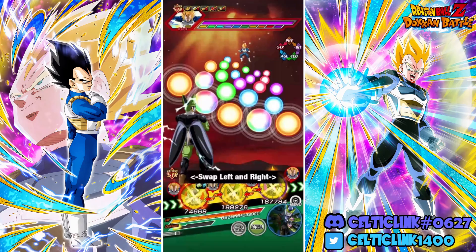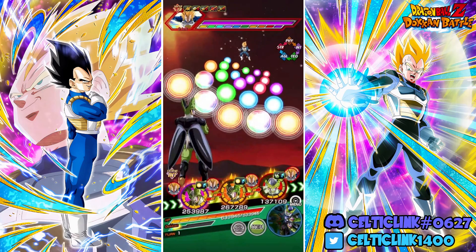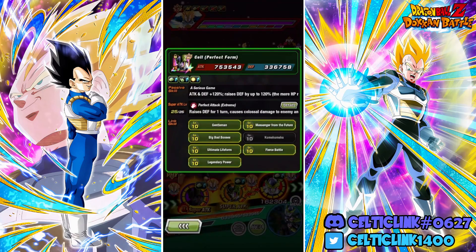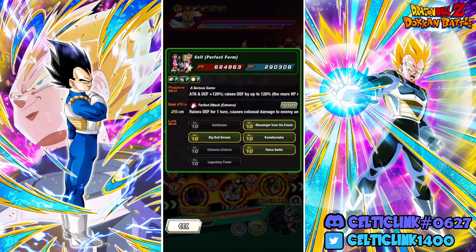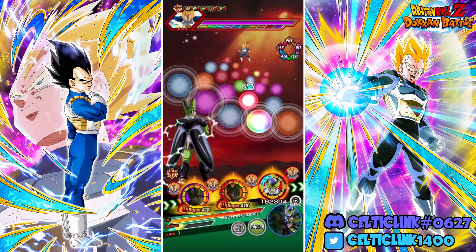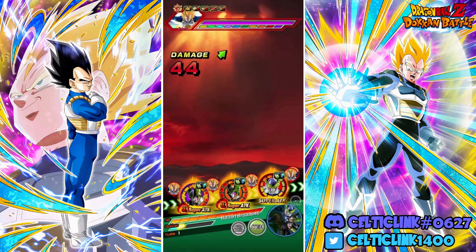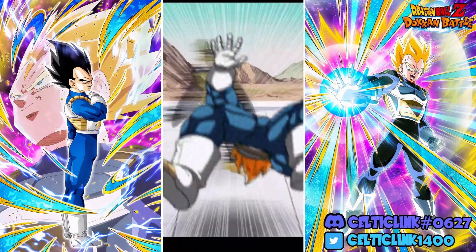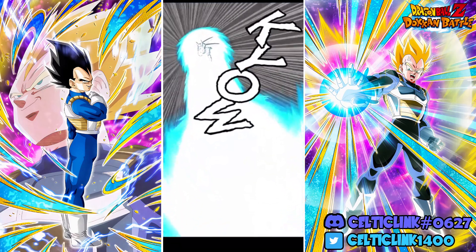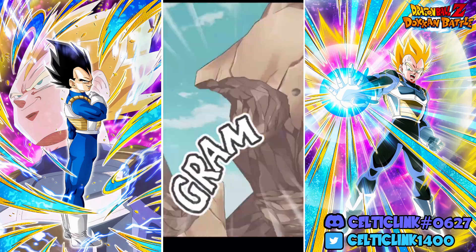There are no AGL Cells on the friend list, so we're stuck with the 180 lead - but that's more than enough to get done what we need. The units don't share as many links together as you'd think, but you can tell the team performs so much better when we've got other Cells around. Can't wait till that TEQ Cell gets his EZA - that's going to be real fun.